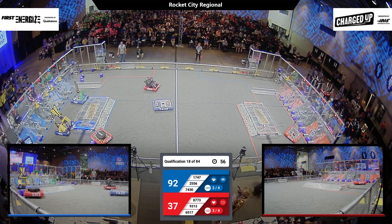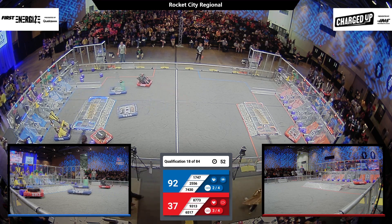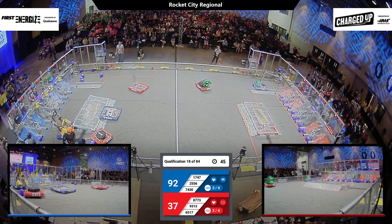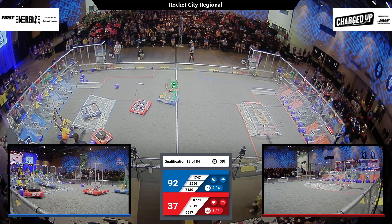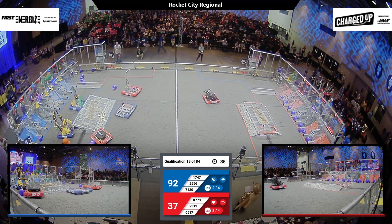17-47, it looks like we already have a high cone placed — two links completed for our Blue Alliance, and every single low node completed for our Red. 17-47 now in the loading station, going for another cone. But it looks like perhaps the human player signals for a cube. 74-30 with 40 seconds left on the clock is trying to weigh down that charge station and get it balanced here in the end.